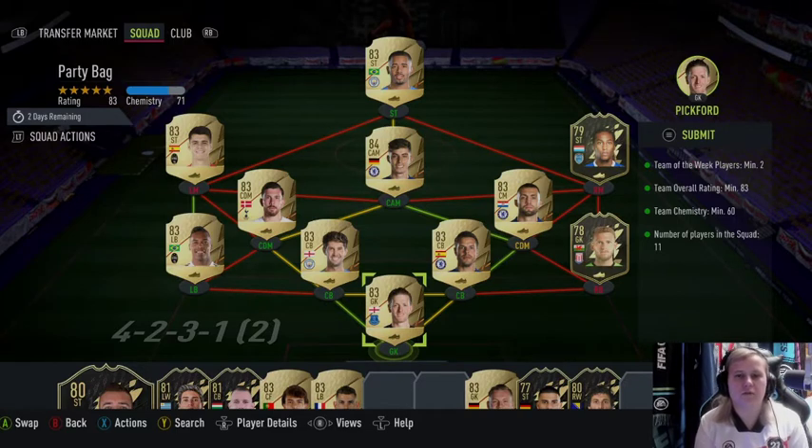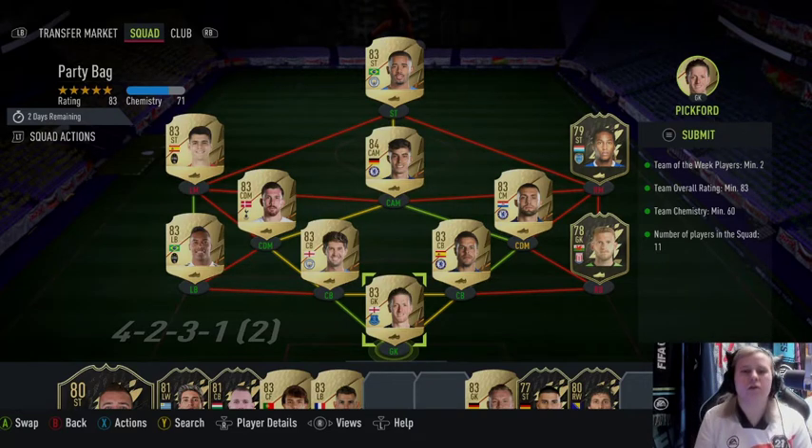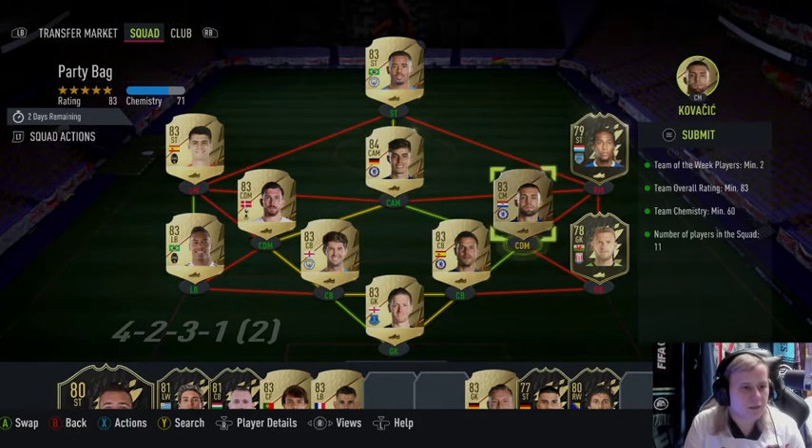Let's get into the video. So, Sean has kindly enough allowed me to open his Party Bag yet again — it's always Sean or Willie letting me open their stuff. But this is what he's given up for it: two actually low-rated informs, which he's got away with somehow. I remember I had to put two high-rated informs to get it, and he's got it with just putting in 83s. Interesting.